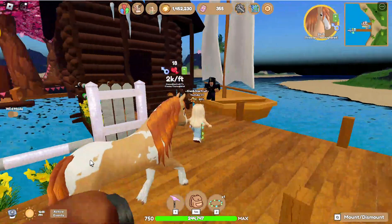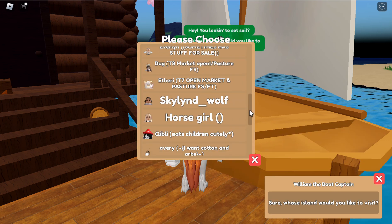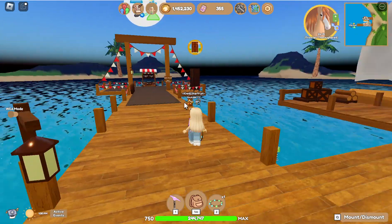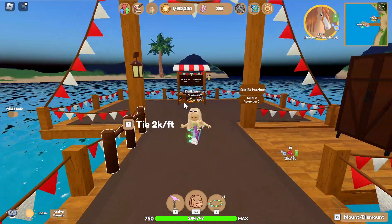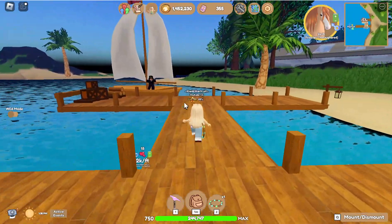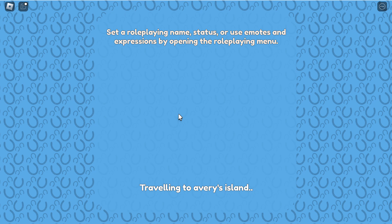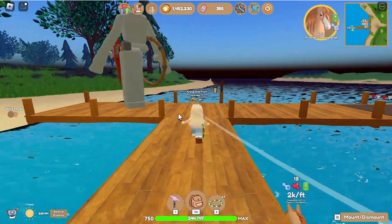We've just got a couple more islands to go to. We're going to Quibble's Island — they're selling lassos, but I have a few iron ones from horse hunting so I don't need one. I still haven't got a single Confetti Clyde yet and I need one if I want to own every event horse. I've caught over 1,000 horses from hunting and still haven't got one.